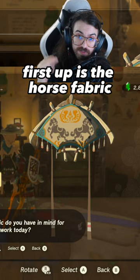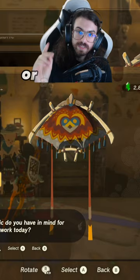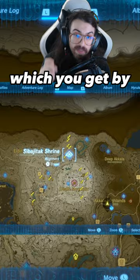First up is the Horse Fabric, which you need to take a picture of a horse. The Kako Fabric, which you can get by taking a picture of a Kako or a Kuku. Next up is the Elden Ostrich Fabric, which you get by taking a picture of an Elden Ostrich in the Elden region.